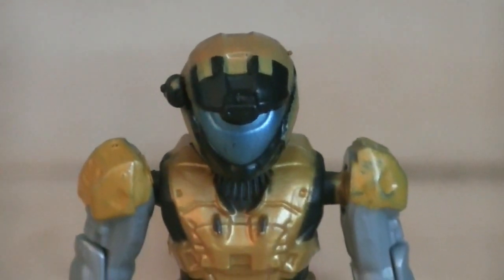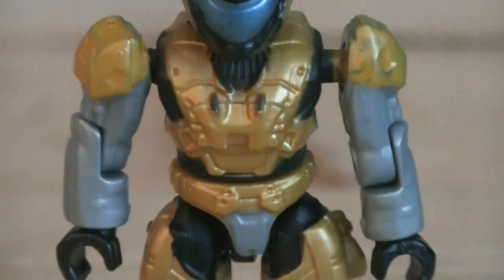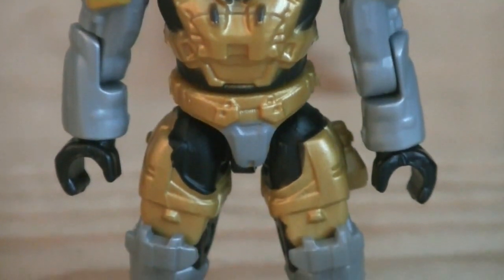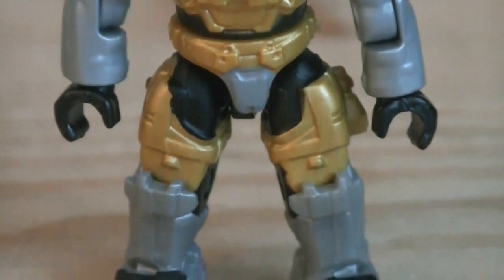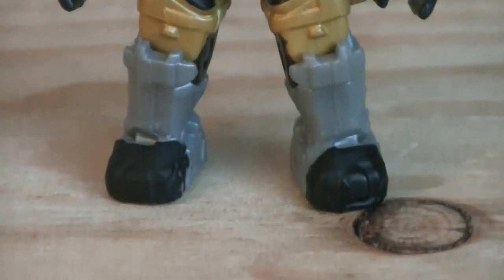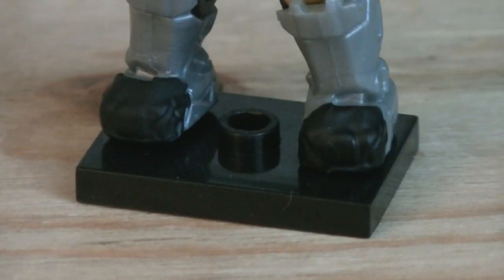The second and final rare is the Air Assault Spartan, who's similar to the Target exclusive collector's edition pack minifigures. He comes with blue for the visor, gold for the armor, silver and black for detailing, and black for the jumpsuit. He comes with a grey grenade launcher and a black display stand.